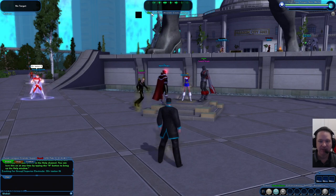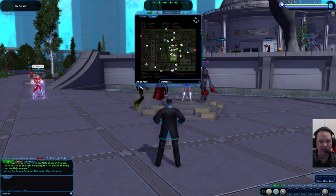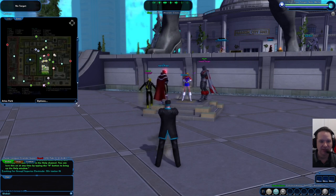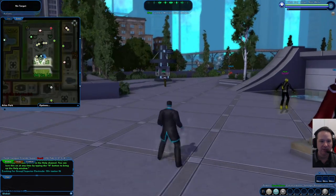First off, your map is very important. It's usually connected right here in the middle when you first press the map. You can press the little blue buttons to un-anchor stuff and slide them around. You can zoom in using the sliding bar. You'll find there are lots of important people here, including a very important one we're going to visit next — the P2W vendor.